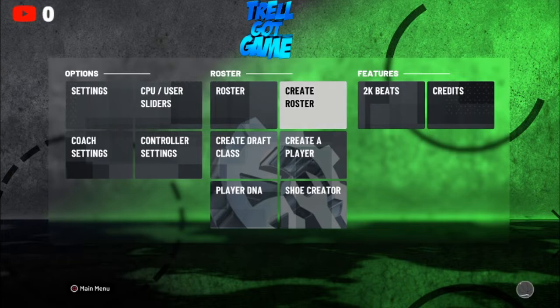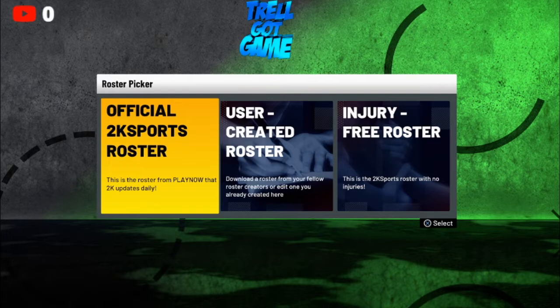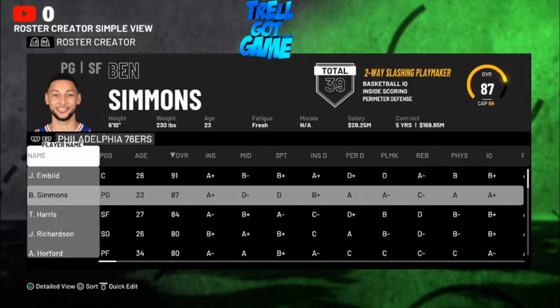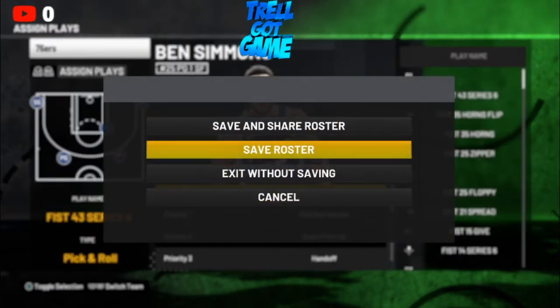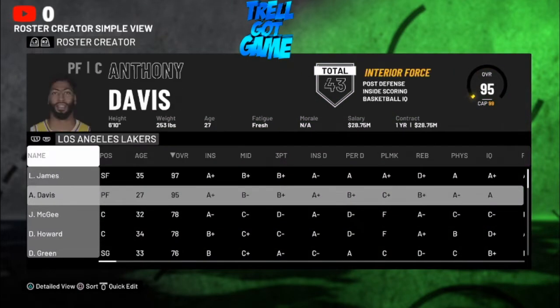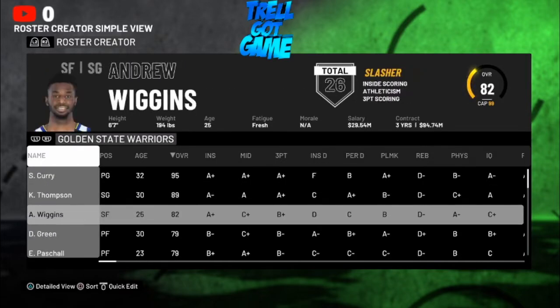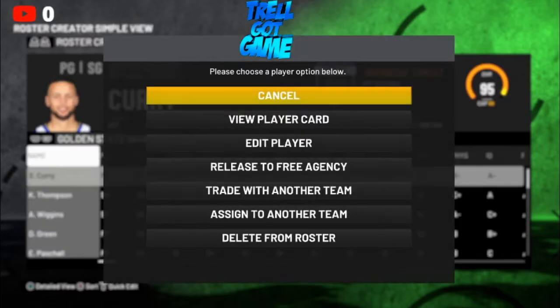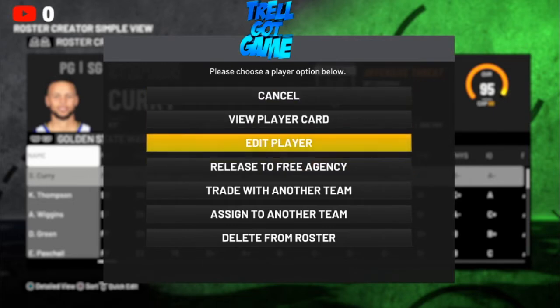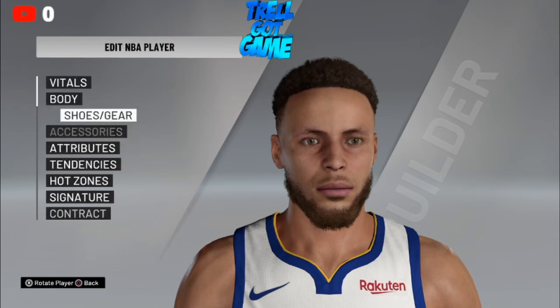What you want to do is go create a roster and go to the NBA. Once you do that, click the official 2K Sports roster. Choose Golden State — I just clicked the wrong thing, choose Golden State. Right here you can choose Steph Curry. Once you do that press X and go to edit player.